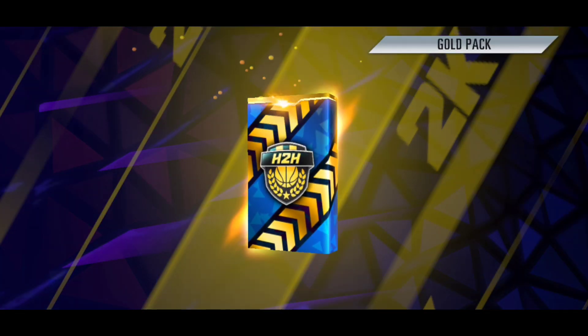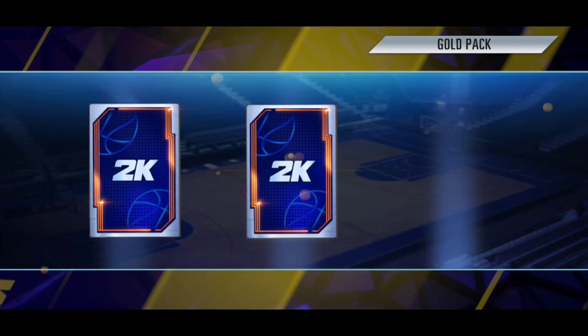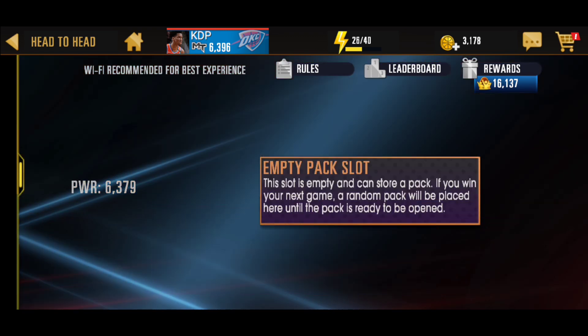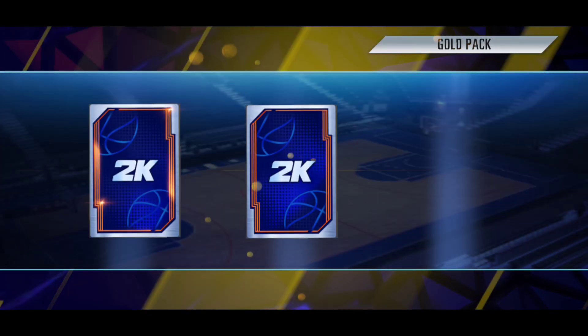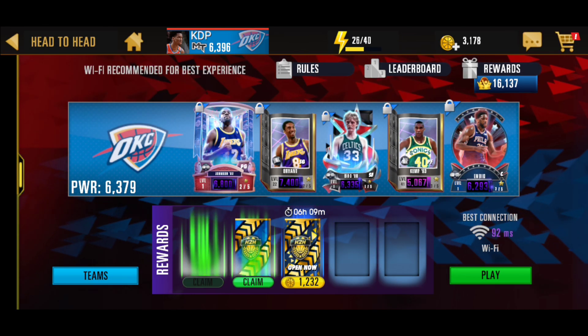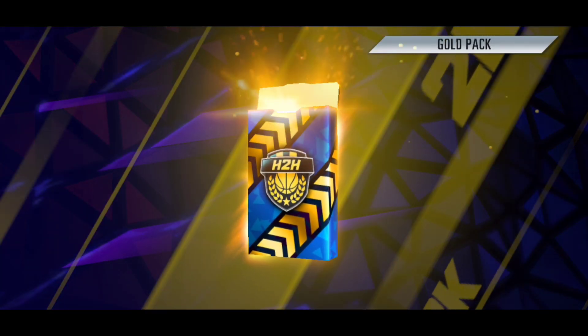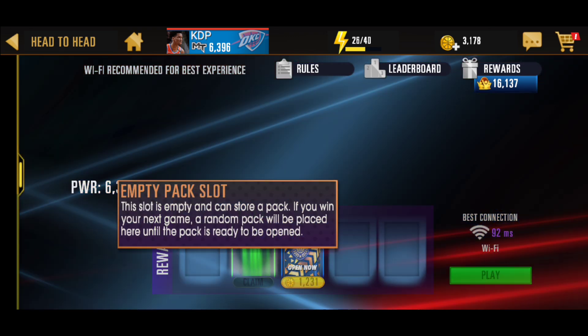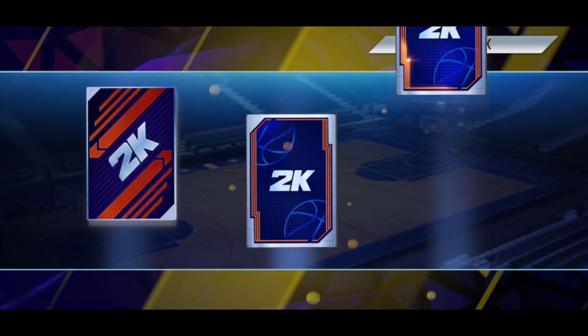We got some more head-to-head packs. We got four gold packs. I doubt we'll be able to pull a diamond from a gold pack, but I guess we will continue to open them just to see what happens. I think it's possible - it's just a lot lower chance compared to the super pack, even though the super pack doesn't really give that high a chance. These gold packs are looking mighty garbage with the stuff they're giving us.